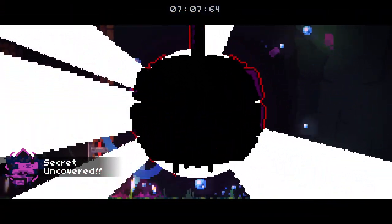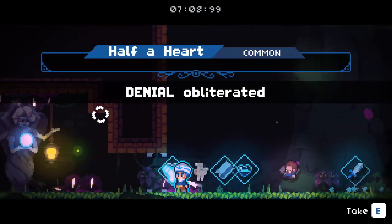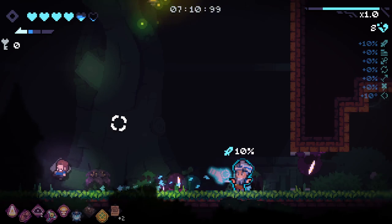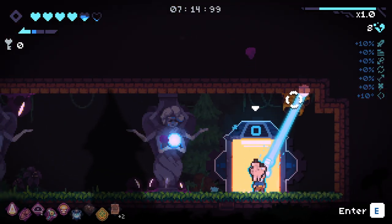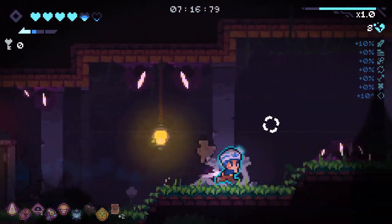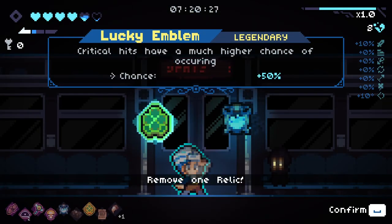I got a secret for killing my first corrupted boss. I at least got some HP out of that — good. Right, in here we go. My first rift — I can't believe I've only just found my first rift.